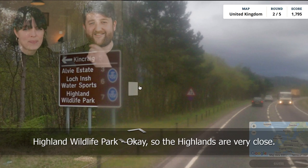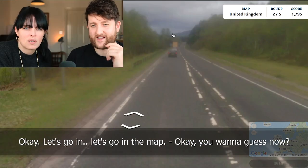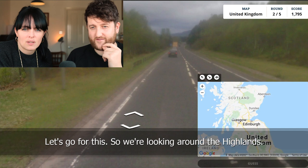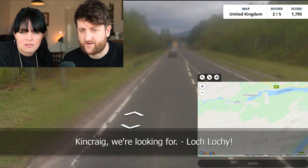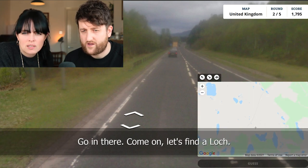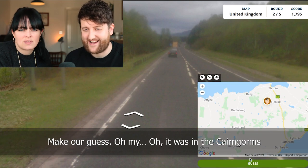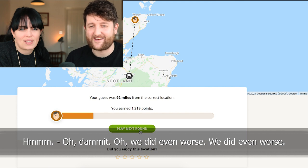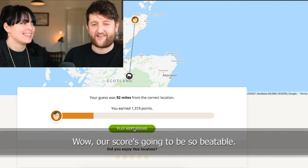Highland Wildlife Park — the Highlands are very close, seven miles away. King Craig. Let's go in the map. You want to guess now? Yeah. King Craig — let's find Loch Inch. So we're looking around the Highlands. We need to make a guess soon. We're looking for... Loch Lochie. Go in there. Let's find a Loch. Oh, we're going to be so far away. Make our guess. Oh, it was in the King Corns. Damn it. We did even worse. Wow, our score is going to be so beatable.